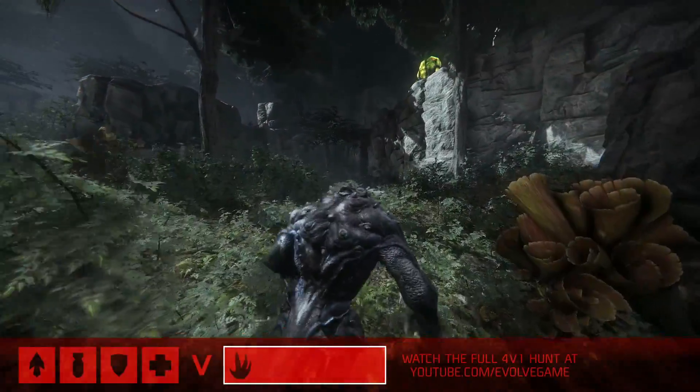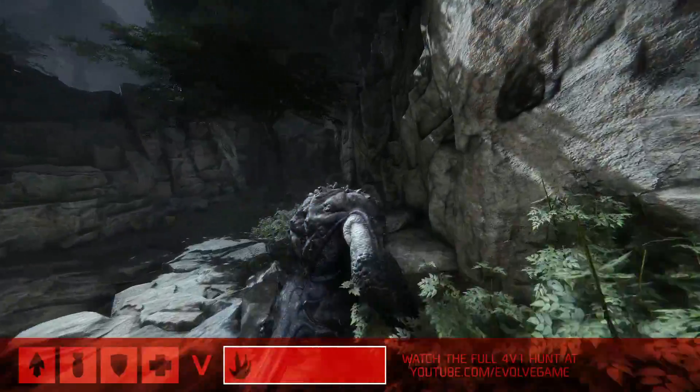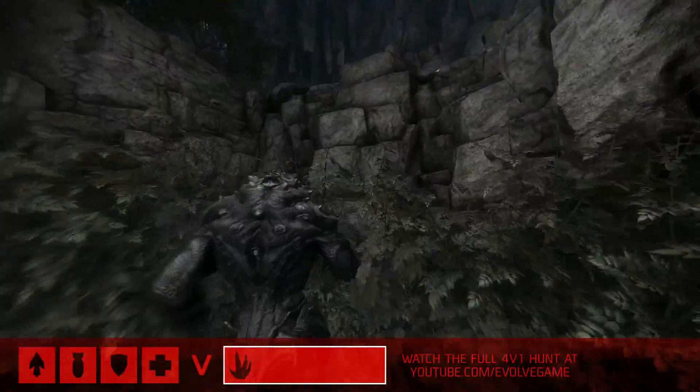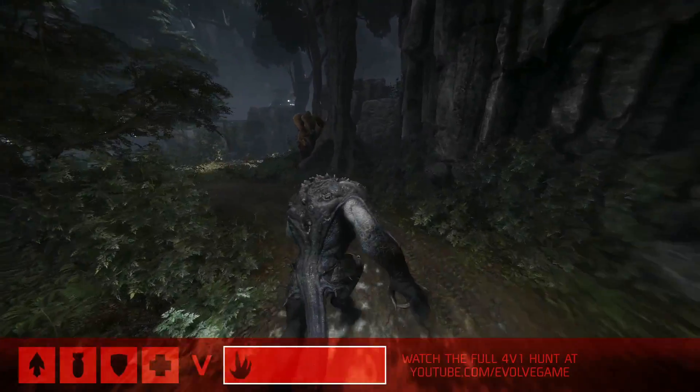We're jumping right into the action here in an early game of Evolve. We've got Goliath setting up just a little bit ahead of our Hunters. I'm Aaron E.C. Chambers, joined by co-founder of Turtle Rock Studios, Chris Ashton. And just as things get underway, talk to me about the early game strategy for Goliath.